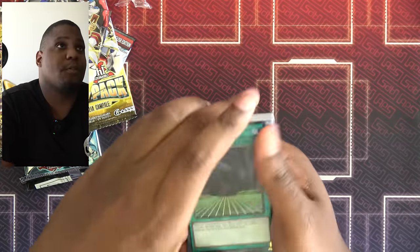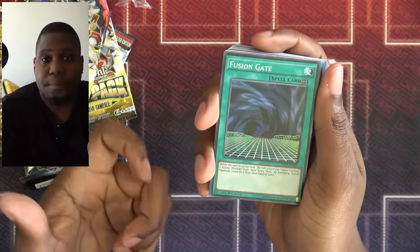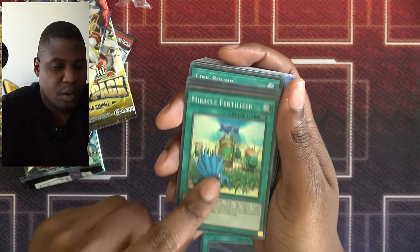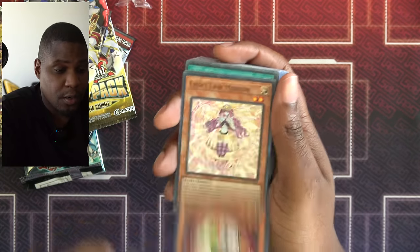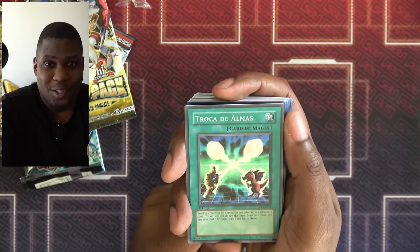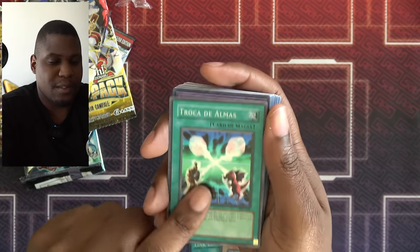We'll start off with the super rare: Fusion Gates. So that means I can fuse without Polymerization. Will it come up? No idea. Miracle Fertilizer, a plant support card. Reverse Jar. This is Troca de Almas — or, as you might know it, Solar Change. So I tribute my opponent's monsters to summon things.